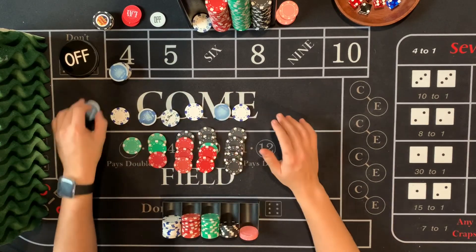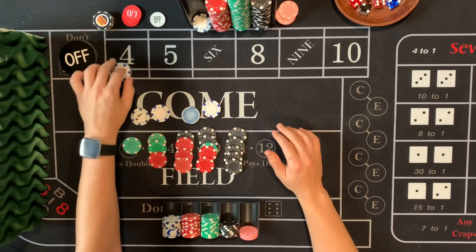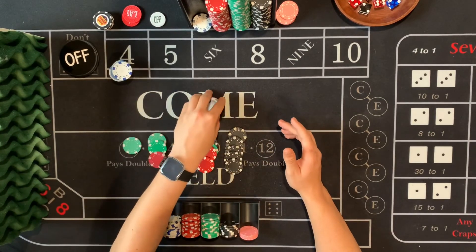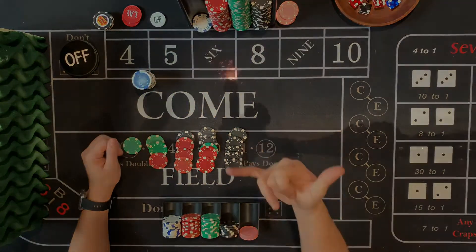So you're waiting nine or waiting ten and doing that, and so on and so forth with smaller bankrolls. That is the field bet craps strategy. Check you guys next time.